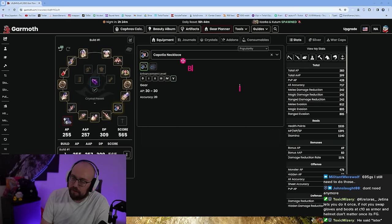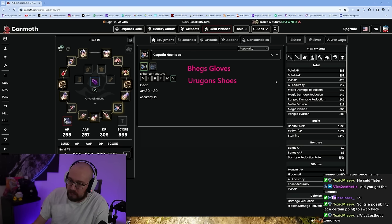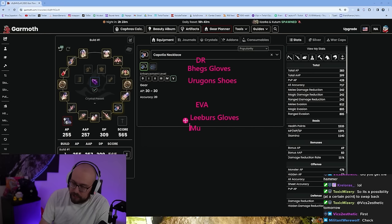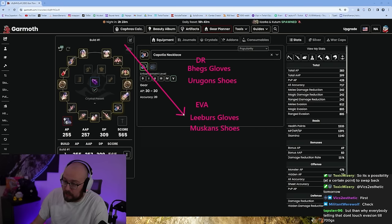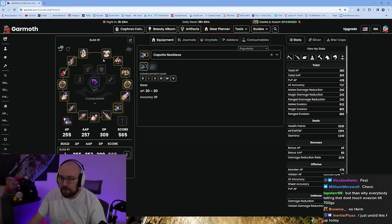If you're a damage reduction build, you're going for Beg's Gloves and Uragon's Shoes. If you're an evasion build, you're getting Leib's Gloves and Muskin's Shoes. Do not mix these up — you build either DR or evasion, one or the other. The helmet and chest piece don't matter for this choice — those are always the same regardless: it's always Red Nose armor and Griffin Helmet. If you've finished your Magnus questline and you're a DR build, you can get one free Pen of your choice from Magnus — pick either the Red Nose or Uragon's Shoes.